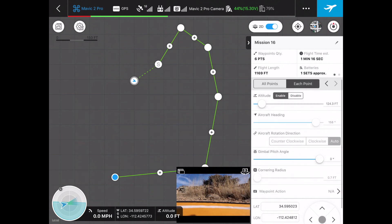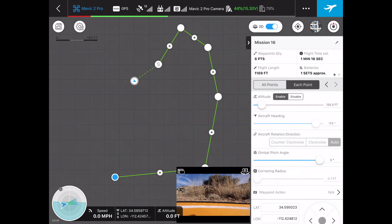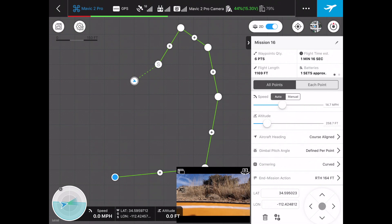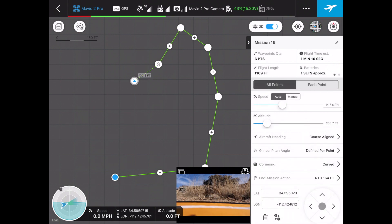We've also got a cornering radius here. Under waypoint action, we could tell the drone to do certain things at each waypoint. Now that we've set a few things up, I'm going to go back to all points and make sure altitude is okay. When we fly the mission this time, it should actually be a little nicer and maybe give us those curved corners as well — we're just going to have to wait and see. First things first, let me save those changes to the mission.